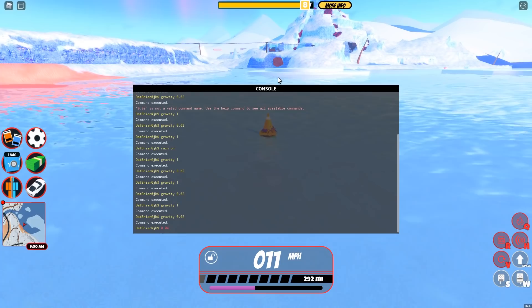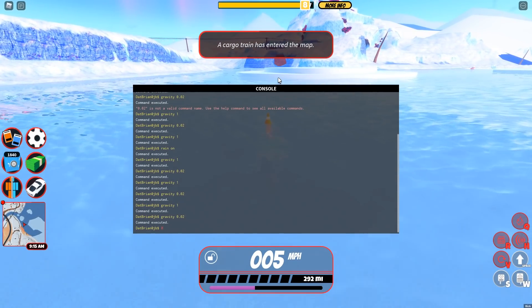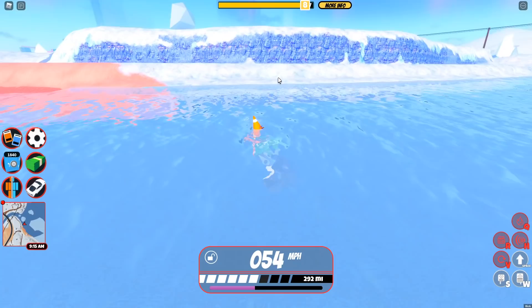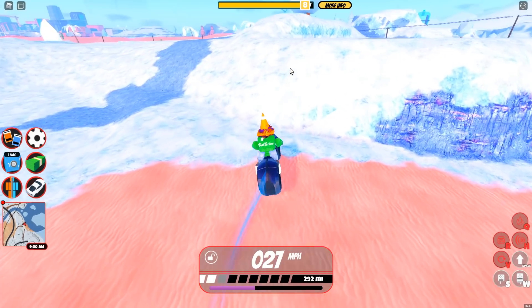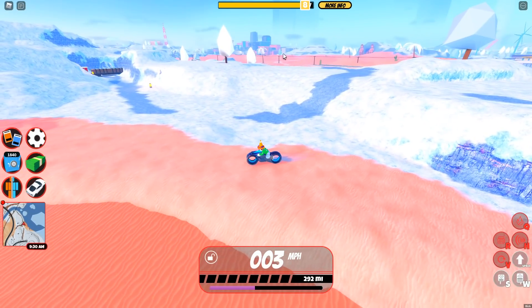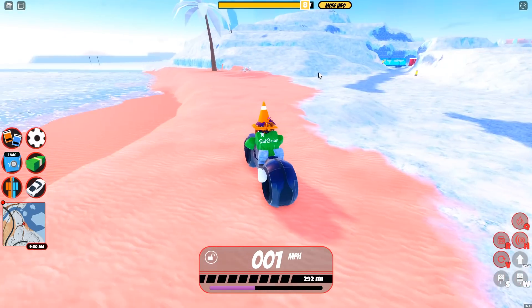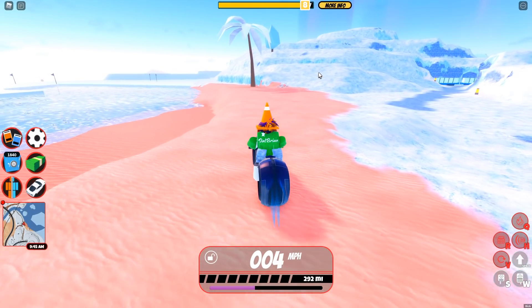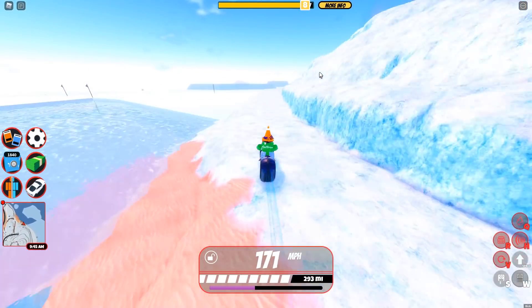If you're just starting out, I recommend 0.04 because it's easier to see how it works. I would not recommend zero because you'd just fly up in the air and never come back down to the ground. Gravity does affect the vault bike — you might think it affects other vehicles too, but it actually makes other vehicles slower. On the vault bike, it makes it way, way faster, and that's how we can actually hit huge speeds.